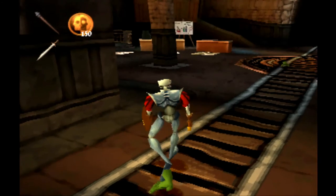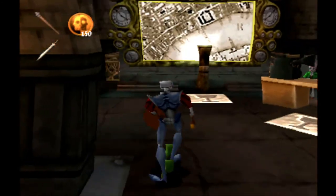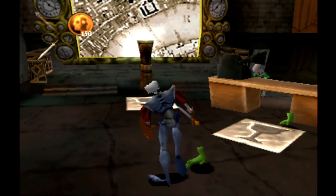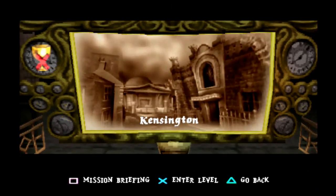Enough said, let's get on to our mission. We've already talked to the professor. We're going to check the map — this is a pretty different hub. It's sort of a hideout. Let's see what the Kingston location mission is all about.